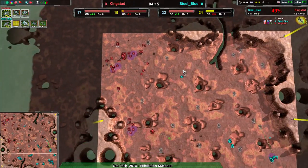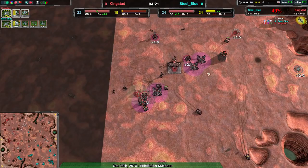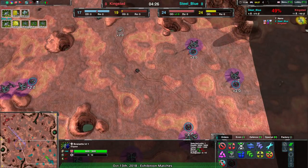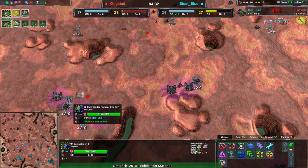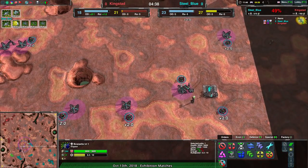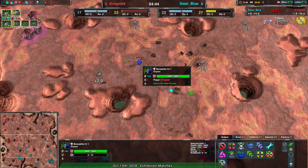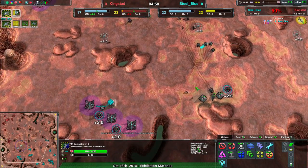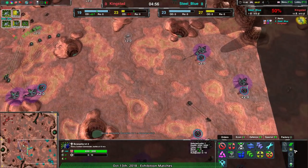Stardust is up, so Steel Blue won't be able to pull that trick as easily again. Steel Blue is still ahead in metal. Both players are accessing — come on guys, get yourselves caretakers. Kingstead spending money on the commander — not a bad choice. If you have money and no caretakers you can't build them up in time, so upgrade your commander. It will spend that money pretty efficiently, especially getting that first upgrade. You can get armor, radar, or whatever else.